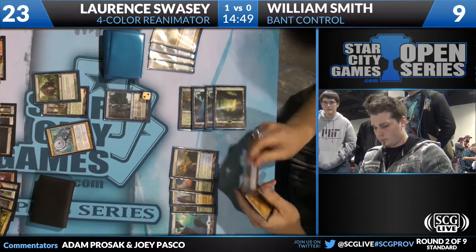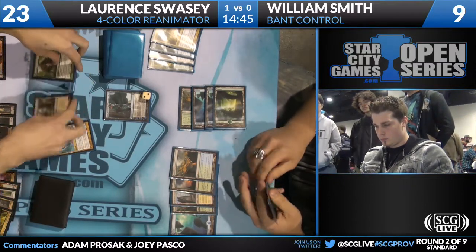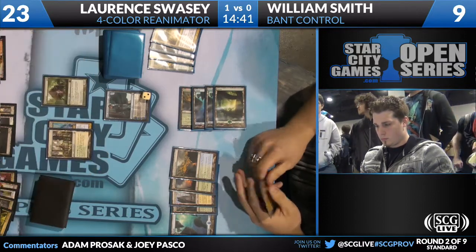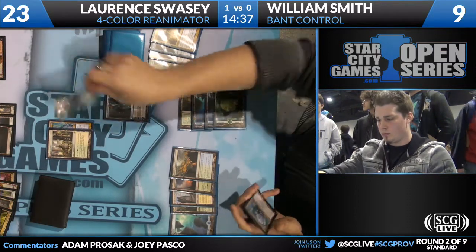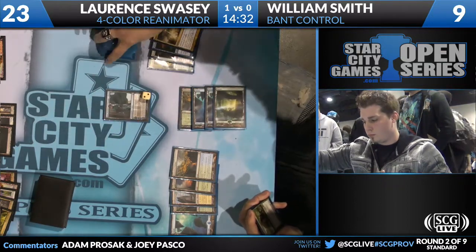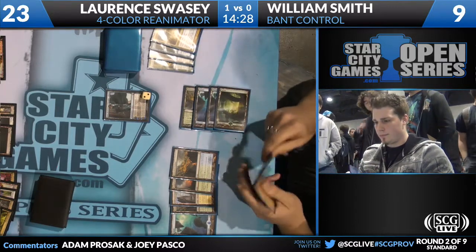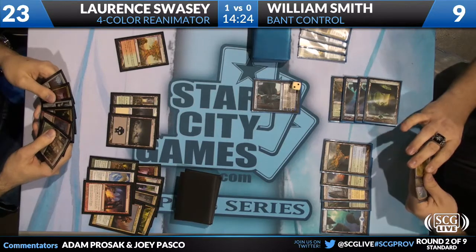In this situation, William should definitely take the Thragtusk, especially considering he's already got an Azorius Charm - no need for the extra charm. Even then, Thragtusk is just a much better card. I think you take the Thragtusk no matter what. William passes back - I really like William's deck.